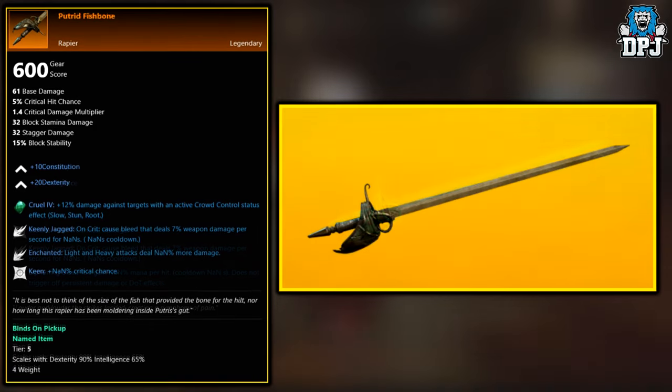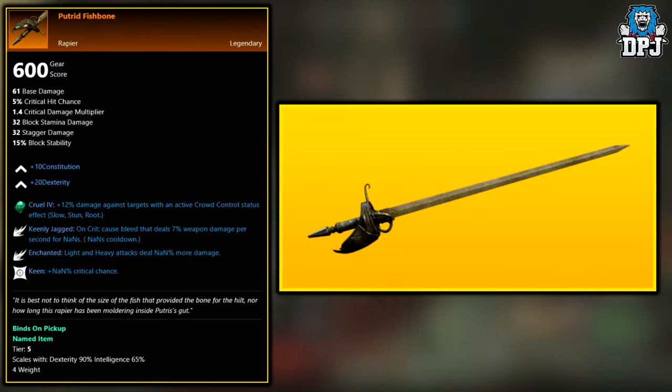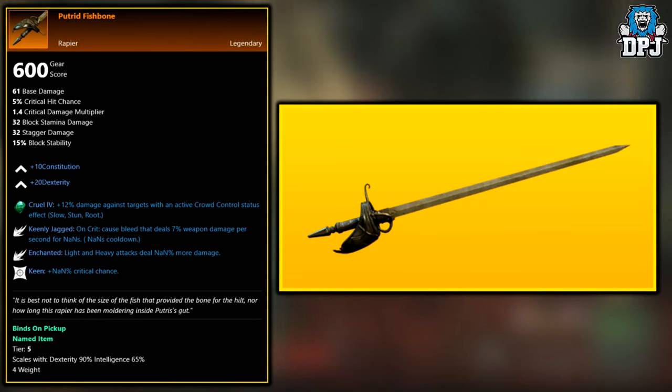Next up, we have the Putrid Fishbone. This again is also a world drop across the board. I believe you need to be around level 40 before you start seeing any of these legendaries drop.